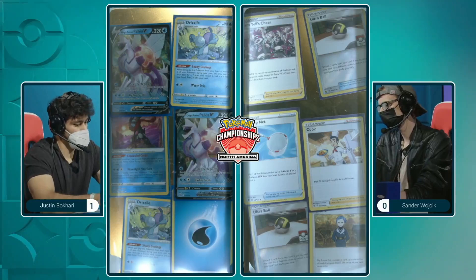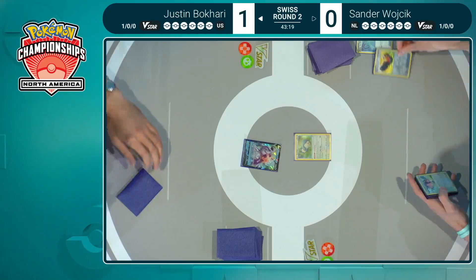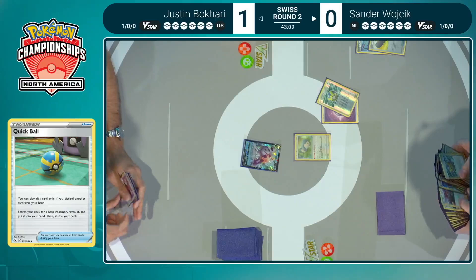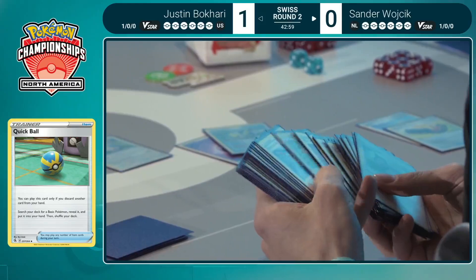These prize cards — what is happening for Justin? This is what you want to see if you're Sander. If you're trying to bring back a set, you've got to cross your fingers and hope the Pokémon coins and prize cards land in your favor. We've got Radiant Greninja back in the prizes — one out of sixty. Now we've got a few Palkias down, so if Sander can identify this and take down the Palkia V in the active, Justin is really going to struggle to pivot to a new attacker.